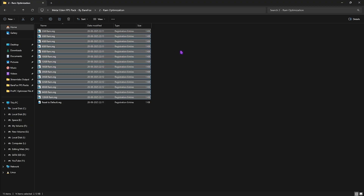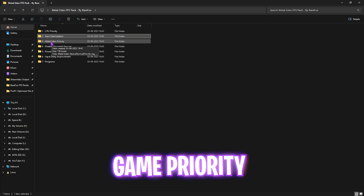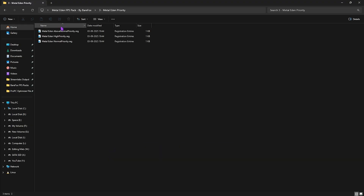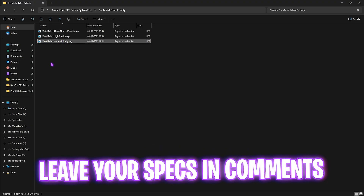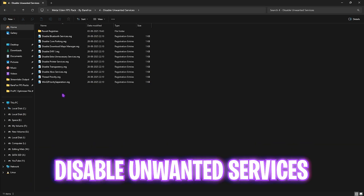The second folder is RAM Optimization, which contains presets based on your RAM amount. I use the 32GB RAM registry — apply the one matching your setup, and if it doesn't work you can reset to default. The third folder is Metal Eden Priority, which includes above normal, high, and normal priority options. Leave your PC specs in the comments and I'll tell you which priority to choose.